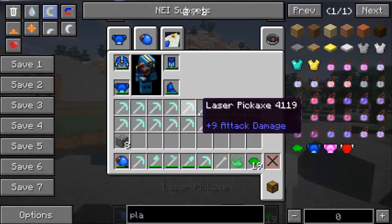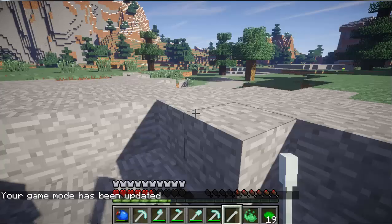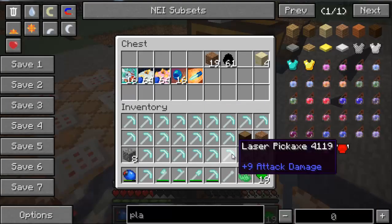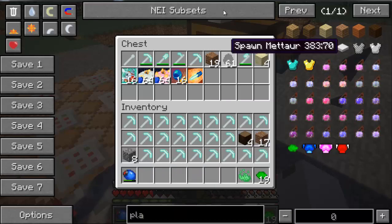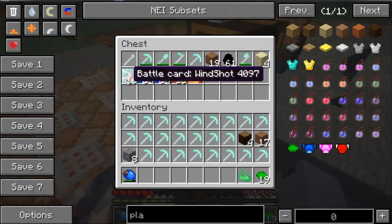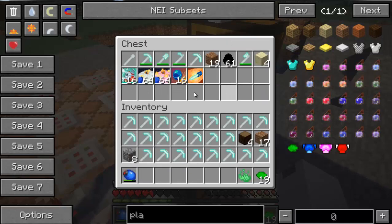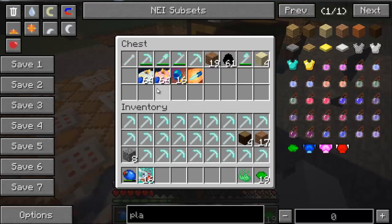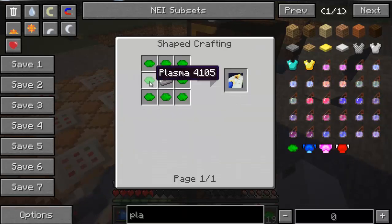Now we'll get into the battle cards. The first one is the Win Shot — that is plasma surrounded by iron, and you get three of those. Each card has a certain number of uses. The next one is the Speed Shot, which is plasma surrounded by an iron ingot and you get one. You can hold 16 Win Shots and 64 Speed Shots. There's also Speed Shot 2, which is the better version — it's a Speed Shot surrounded by more plasma.